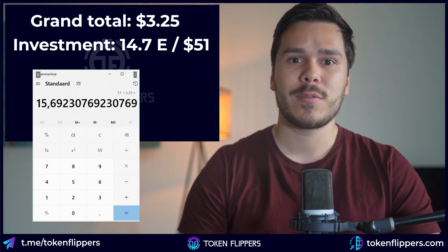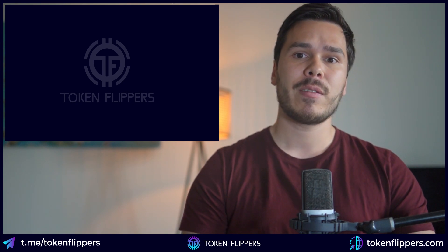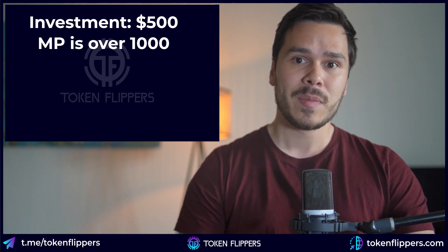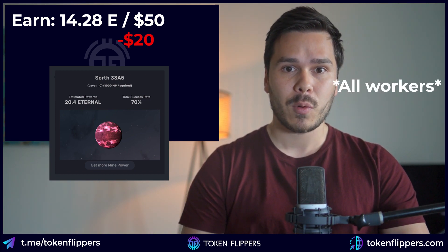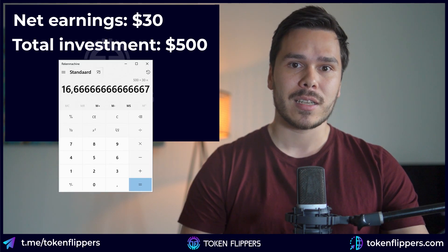I also performed the calculation for a $500 investment, and it stays roughly the same. With $500 invested, we can reach a mining power of around 1000, allowing us to mine on a level 10 planet. Total investment would be 174 Eternal, and adjusted by the success rate we would earn 14.28 Eternal or $50 per day. Subtracting the $20 per worker leaves $30 per day, meaning 500 divided by 30 equals 16.6 days to recoup the investment.